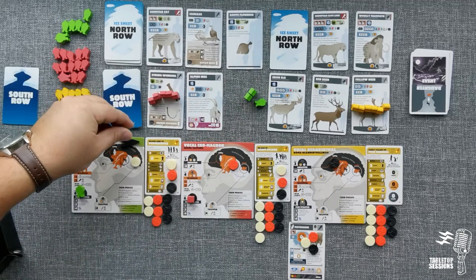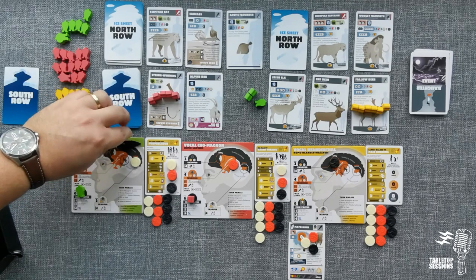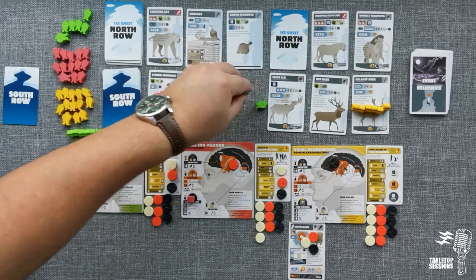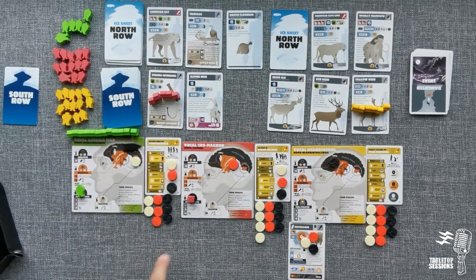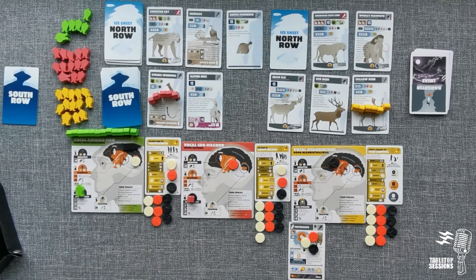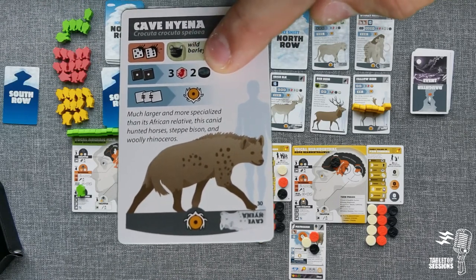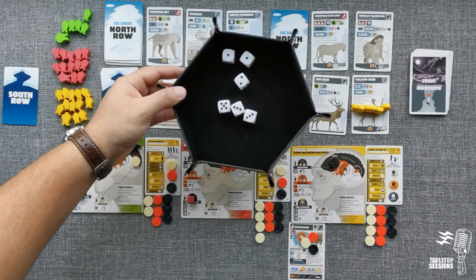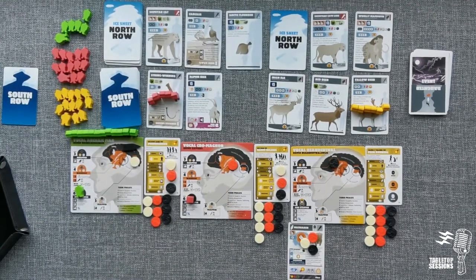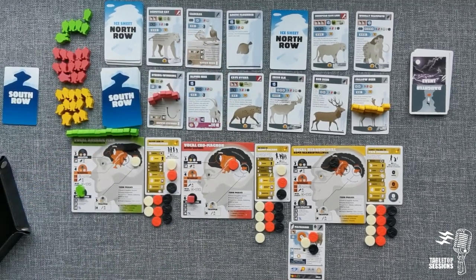Killing the cave hyena earns us an additional three babies. So we gain seven babies total that round — more than doubling our population! We also get to remove two more black tokens. One casualty, and everyone else comes home. The cave hyena returns to the biome and that's Archaic Man's first hunt.